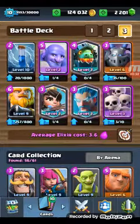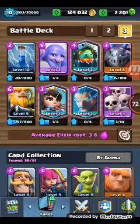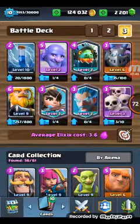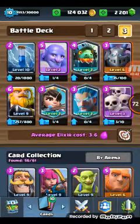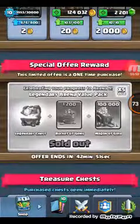As you can see, I got the Inferno Dragon — I got that from a chest, from a legendary chest I bought, and that was pretty sweet. And I got the other one from a pretty cool deal, as you can see right here.